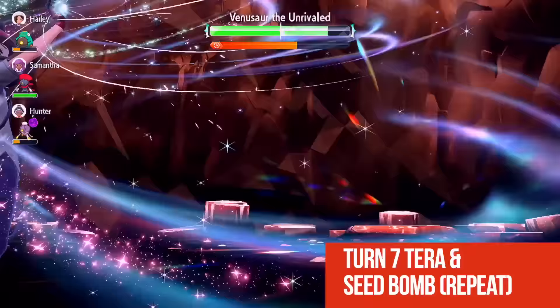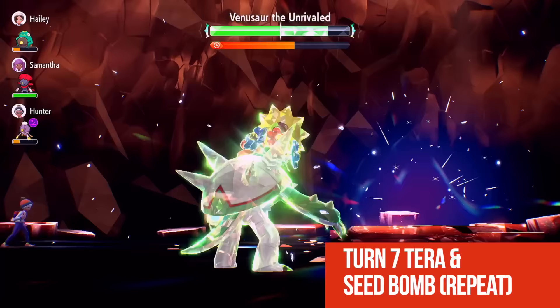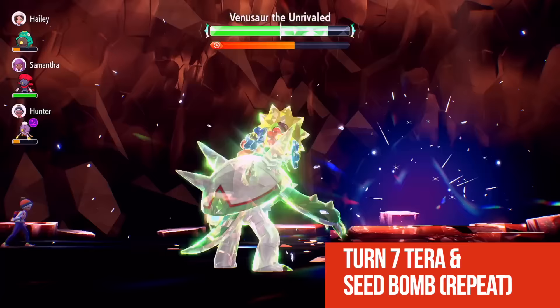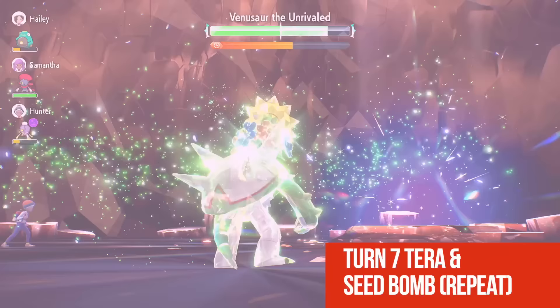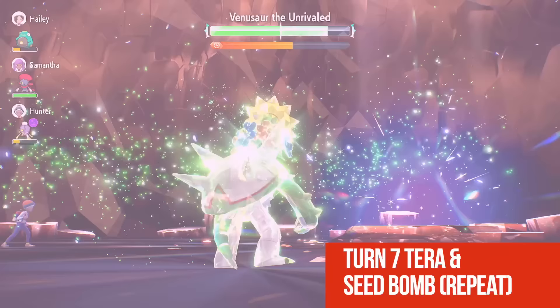Now that we have three attacks off, we can Terastalize and click Seed Bomb for the win. From here it's just Seed Bomb over and over — you're going to be doing so much damage that you'll out-heal any damage he does to you. In addition, if he chooses Sludge Bomb, it does no damage because of Bulletproof. Seed Bomb at plus six while Terastalized, super effective.